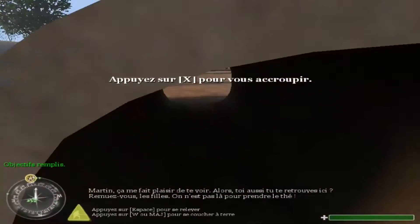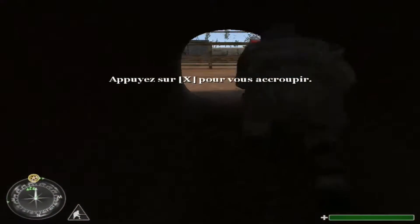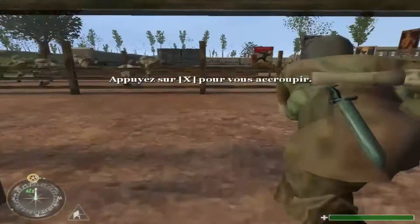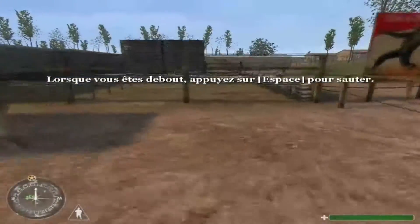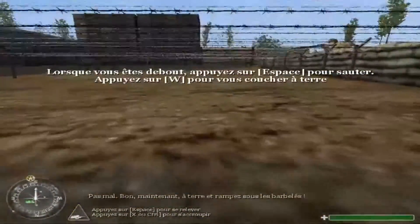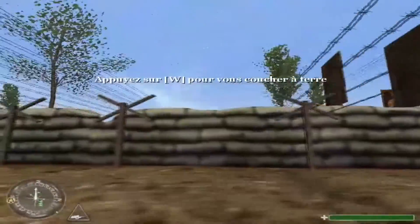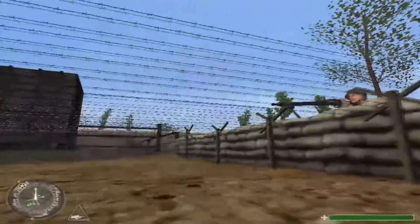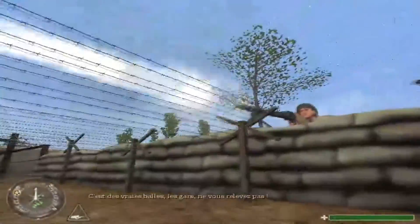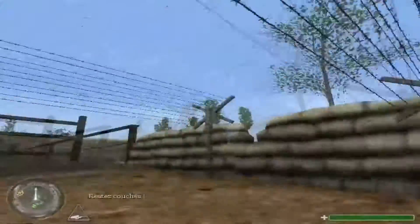Martin, ça me fait plaisir de toi. Remuez-vous les filles ! On n'est pas là pour prendre le thé ! Sautez par-dessus ! Allez, Elder, mets le paquet ! Pas mal ! Bon, maintenant, à terre et rampez sous les barbelés ! Sergent, faites crasher ces mitrailleuses ! Pas mal, les gars ! Ne vous relevez pas ! Restez couchés !